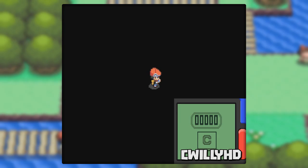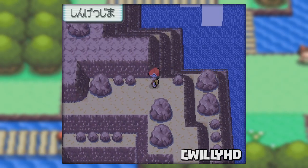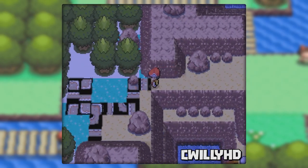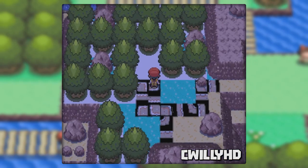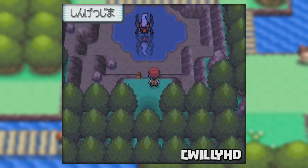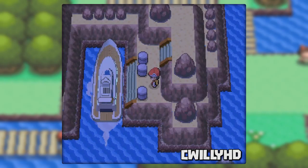Once you get there, clear the counter and head 254 steps down. From here save and reset the game. When you load up your save you'll be on New Moon Island with some pretty interesting graphics. The ocean and ground are pretty fuzzy and there's some random cave-looking tiles on the ground. Luckily this doesn't get in your way as you're able to walk right in and catch Darkrai. Once that's done just walk out and speak to the sailor who will take you back to mainland.